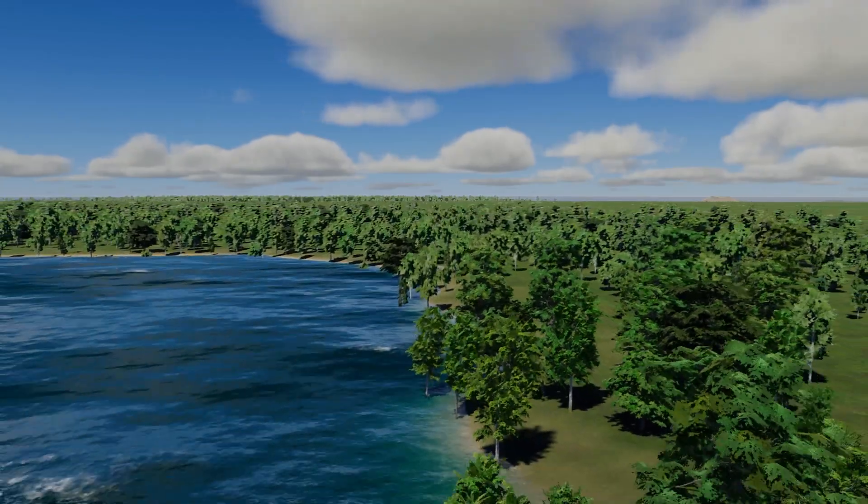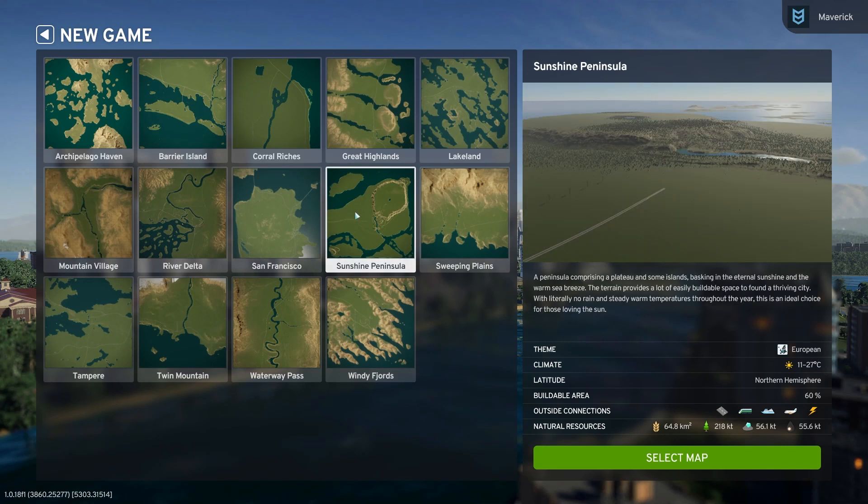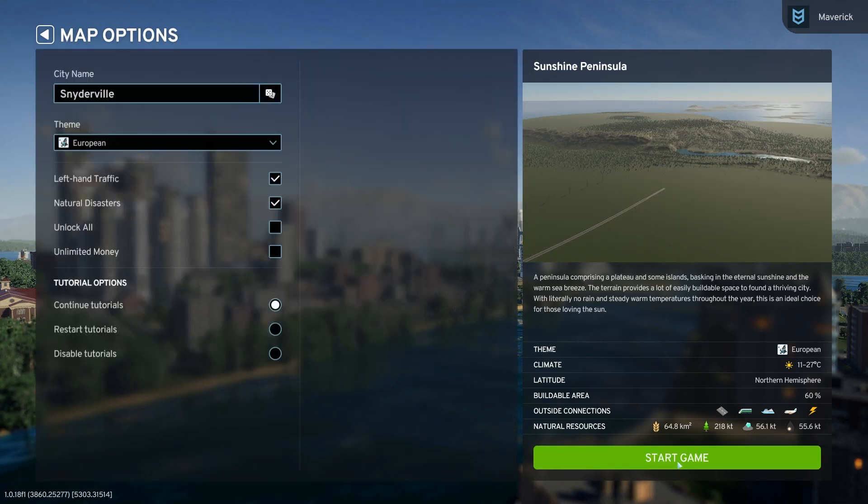We got a big surprise: two new maps — Sunshine Peninsula and Coral Riches — are your two new maps to play with.